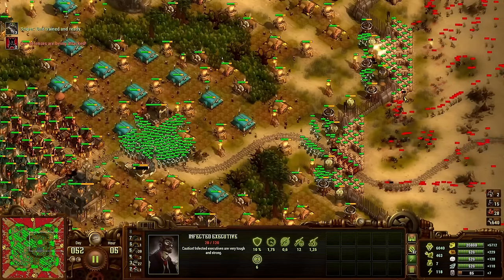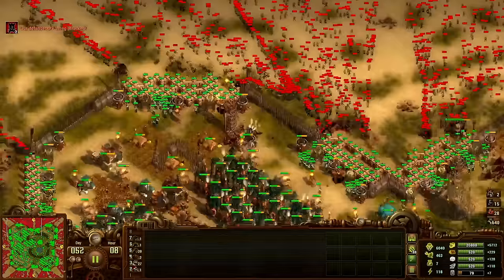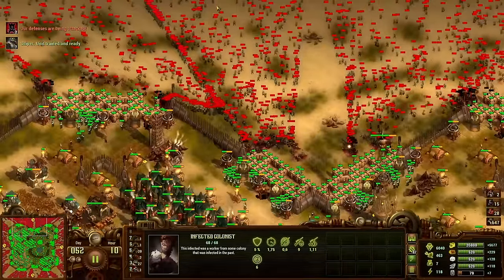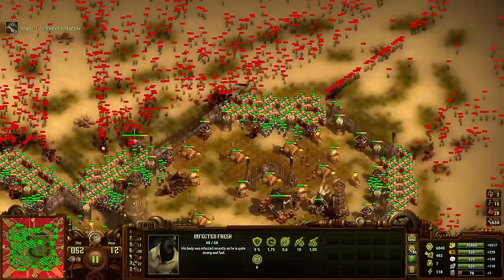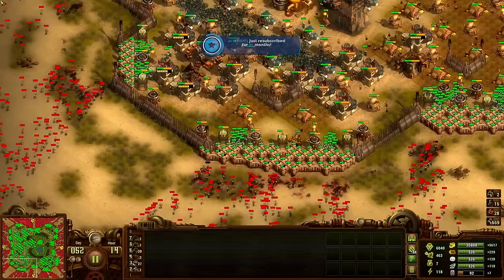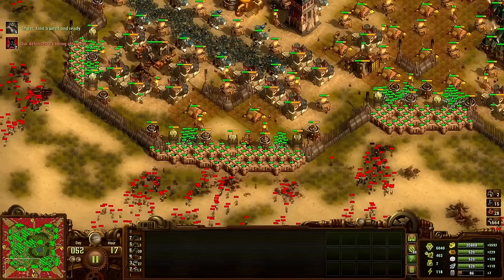Look at these executors here just living — shocking towers take way too long to kill them if no one's focusing them. This is a normal wave, they just have more health. All zombies have more health, or more armor — giants and mutants have more armor, everyone else has more health. Mutants and giants have more armor in the campaign anyway, and then on top of that extra armor to simulate the health increase.